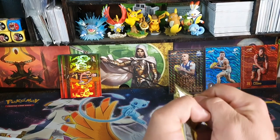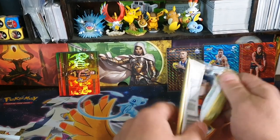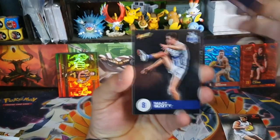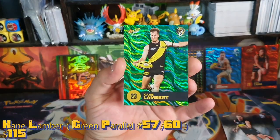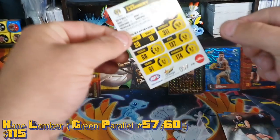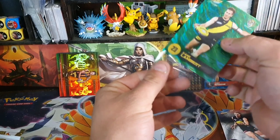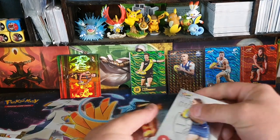Four packs left — we finally got our green one. Callan Ward, Viney, Scott, McKay, and our green one is Kane Lambert, numbered 57 of 60. So that's probably the best card we're going to get honestly. I don't think those Clearance Kings do too well in selling — not that I'd sell it anyway.